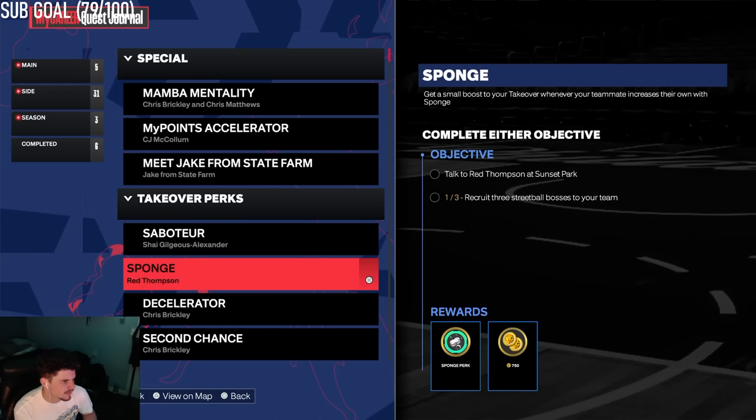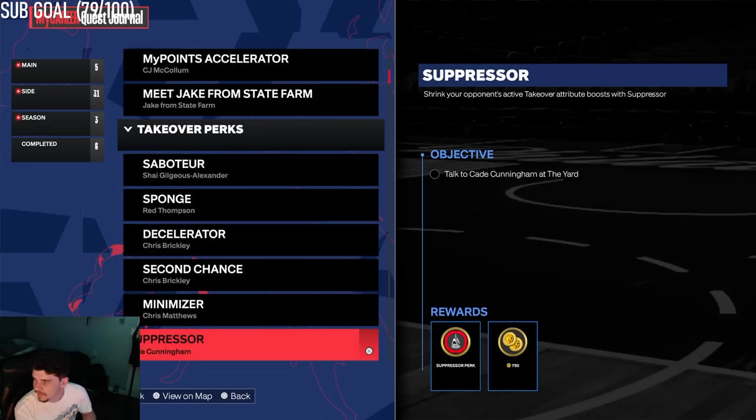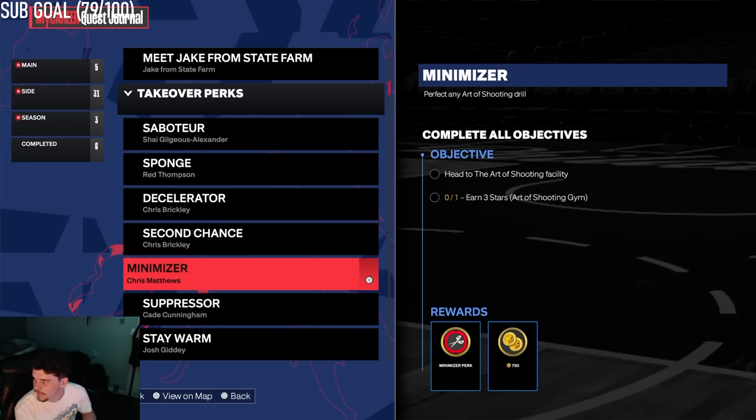Obviously you're going to have to go ahead and do this one where you go talk to Red Thompson, you go talk to Chris Brickley and play in his scrimmages, etc. Second Chance with Brickley, and same thing here with Chris Matthews — you've got to go do his Art of Shooting drill. Those ones you have to go do no matter what.